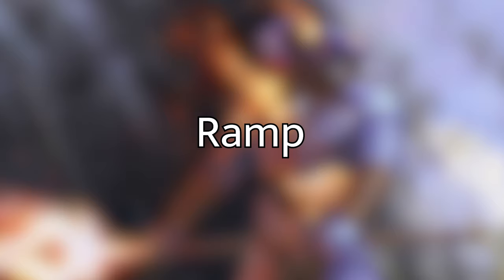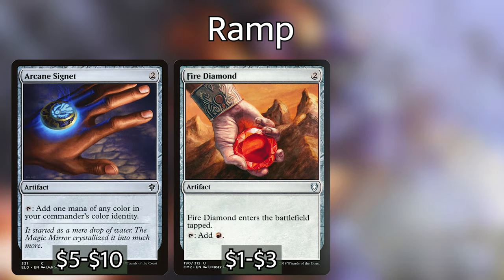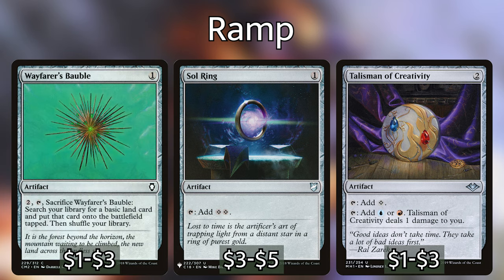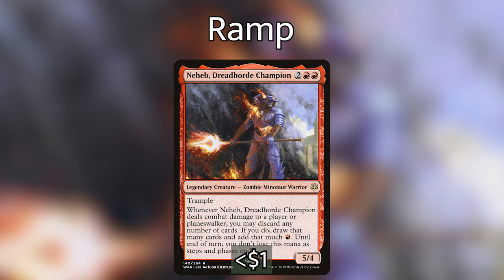Let's start with the ramp. The essential thing to know is we're trying to get Rielle out as quickly as possible — hopefully on turn two or three — and abuse her ability as much as possible. We're playing Arcane Signet, Fire Diamond, Sky Diamond, Sol Ring, Talisman of Creativity, and Wayfarer's Bauble. All of these mana rocks can come in as early as turn one or two and help us get Rielle out as early as turn two or three.